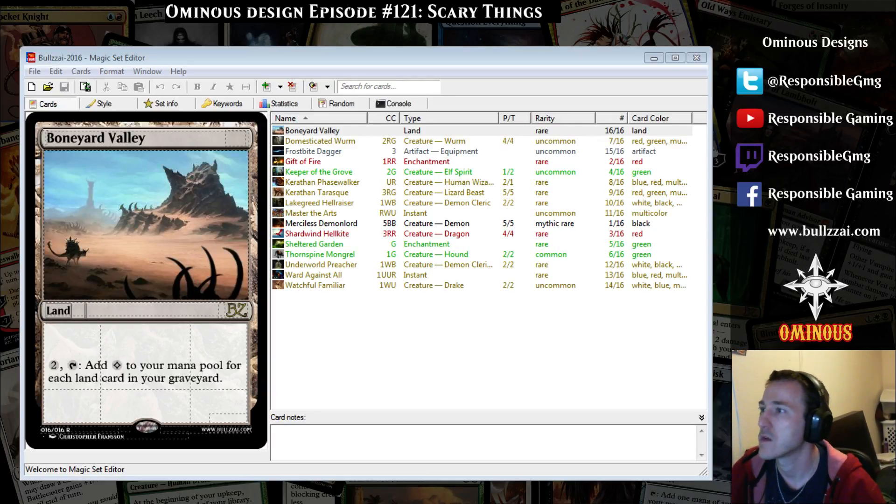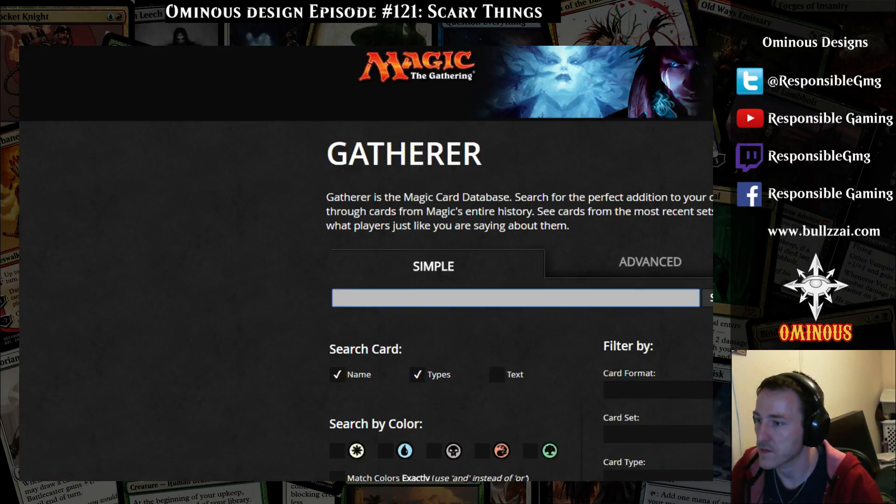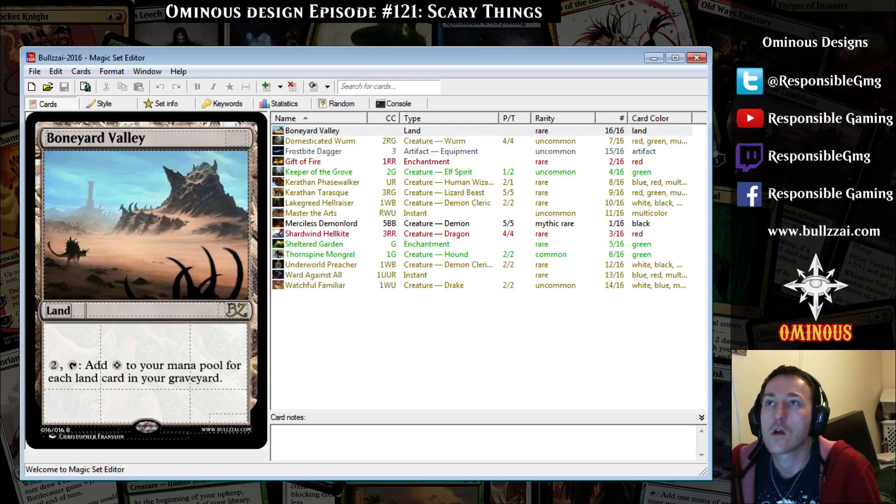Hello everybody, this is Ominous for Responsible Gaming doing an episode of Ominous Designs — Magic card designs. This is episode 121, called 'Scary Things,' with lots of inspiration after the previous episodes of spooky things. We're staying in themes that are close to Innistrad for the upcoming release of the return to Innistrad, Shadows of Innistrad.